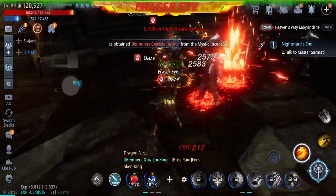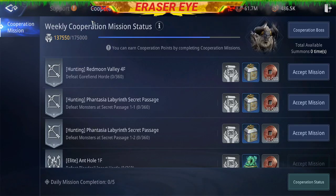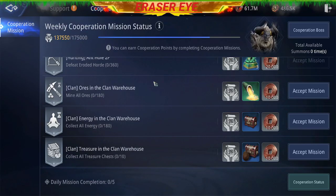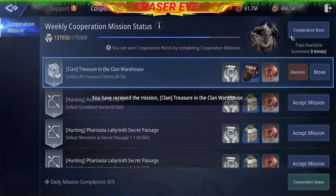Hi guys, this is RazerEye and right now I'll give you a tip on how to quickly finish the clan weekly cooperation mission. The mission is 'Treasure in the clan warehouse - Collect all treasure chests,' ten of them. So let's accept it.